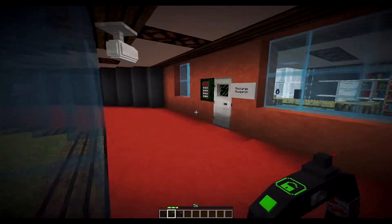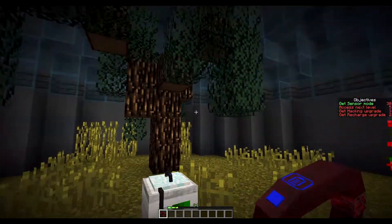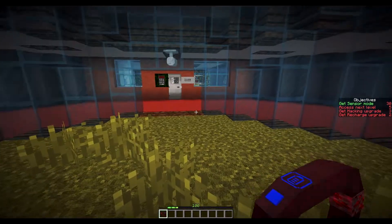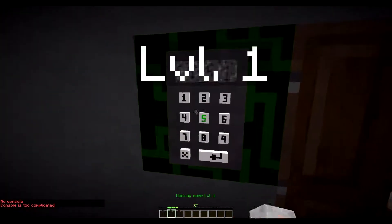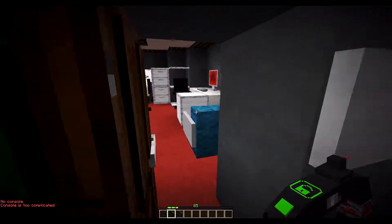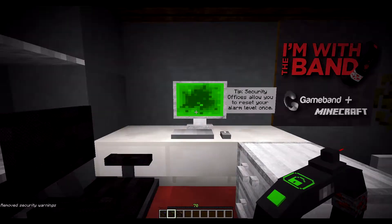It's passed! Recharge research — oh there's a charging station, I need this. I can't hack that — it's too complicated. Security office — oh it's letting me in, we have found a new room! It'll allow you to reset your alarm level once. Hell yeah, I'm resetting that! That just disabled the camera — that is perfect. There's a filing cabinet — I do not want to call the authorities.